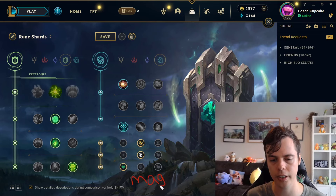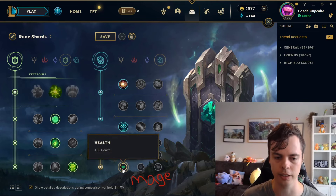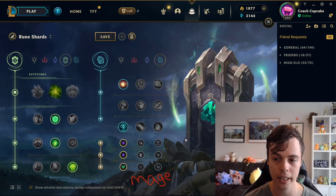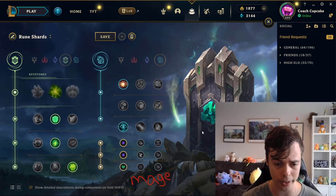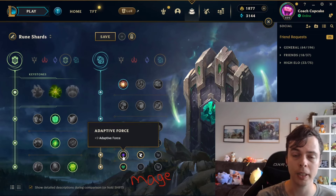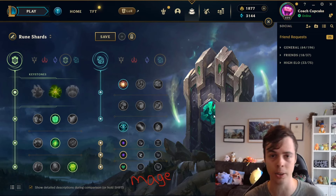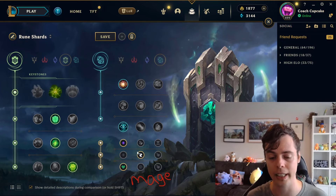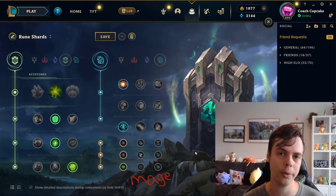Moving on to the general rune shard setup for mages. We're probably going to go double adaptive into either flat health or scaling health. Your job as a mage support is not high uptime utility — it's to deal as much damage as possible and use your early strength, so we take double adaptive for that reason. You can sometimes choose between move speed and adaptive in the middle branch, since being so immobile as a mage when fights are happening all over the place can be frustrating. But the typical setup is double adaptive, then choose between health and scaling health.